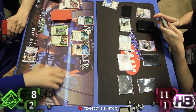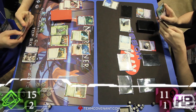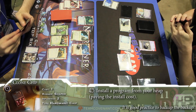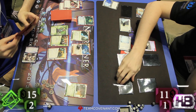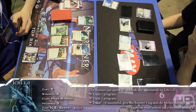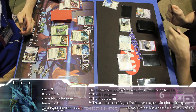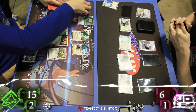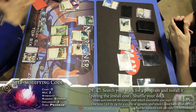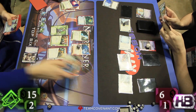Well done — advancing the Ice Wall twice, seems like shutting R&D off. Beautiful little play there. We'll see if there's an answer. Got a Clone Chip. And it looks like we're running the remote. Going to have to rez that ice. There's the Ichi. That's a great piece to see here, except for the clicks — this is the problem with HB ice. We're just going to check it out, see what it's going to do here. Clone Chip is going to bring Self-Modifying Code in. Self-Modifying Code is going to turn into what I can only imagine is an Atman.